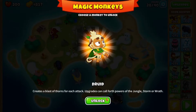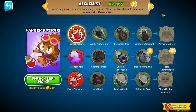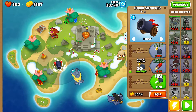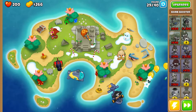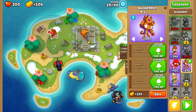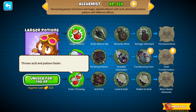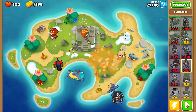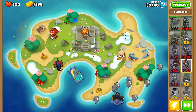We hit level 20 — we got the druid turret unlocked, that's cool. I'll put him up here. They do get XP as they go. I'll go with extra range maybe. We can upgrade one of these — larger potions, faster throwing, stronger acid. I think we'll go stronger acid.